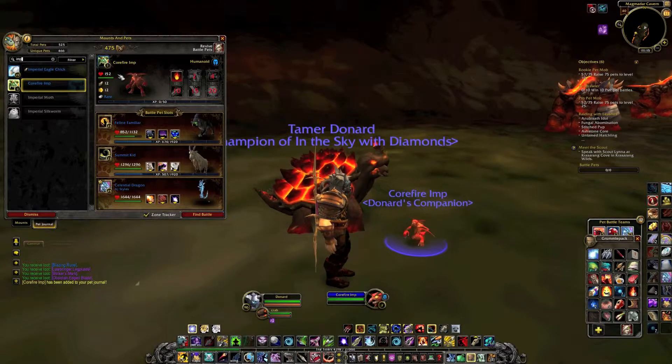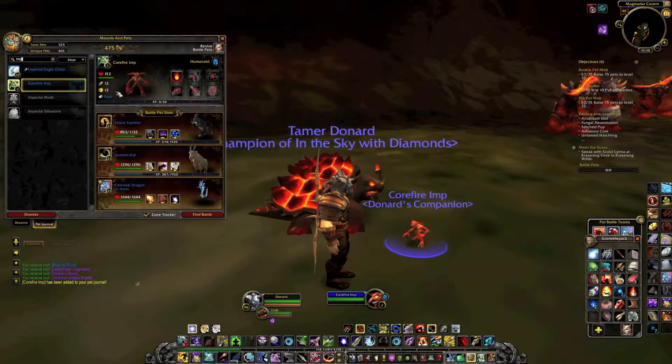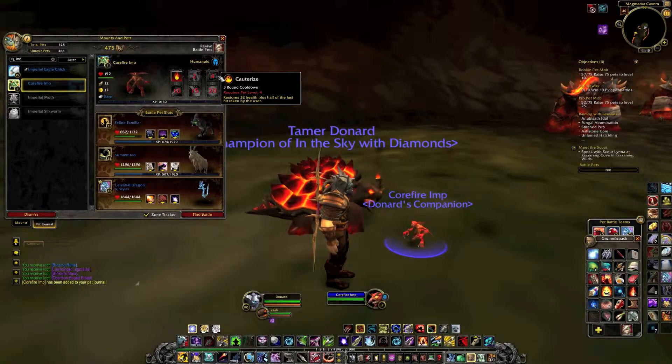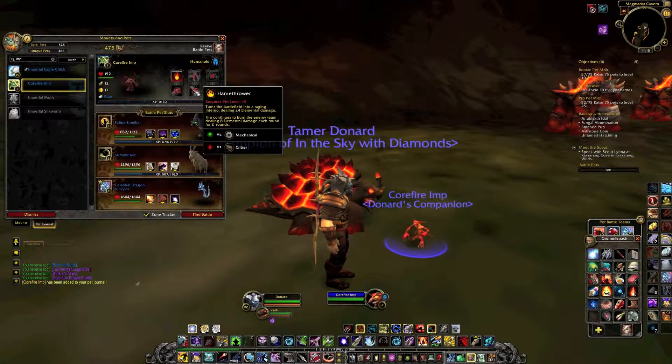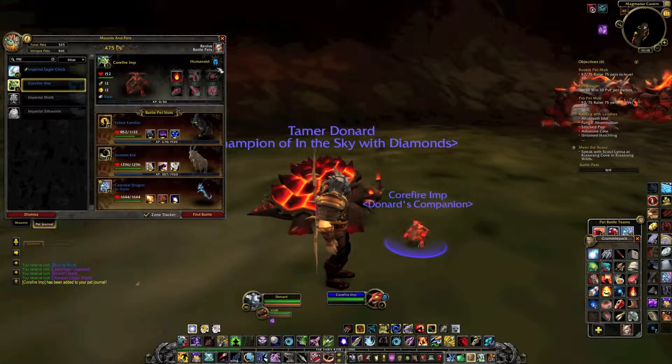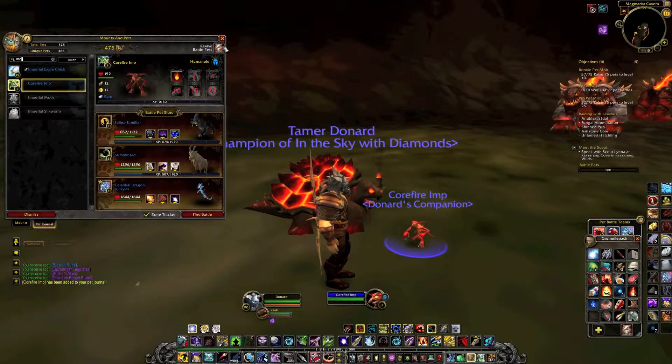Here is this guy, and here's the stats: he has 152 HP, he has an attack and a speed of 12. He also has some sweet abilities — he has a nice heal and quite a lot of elemental attacks. And he's a humanoid, so he heals up, which is always really cool.